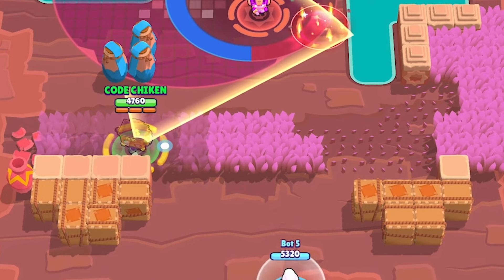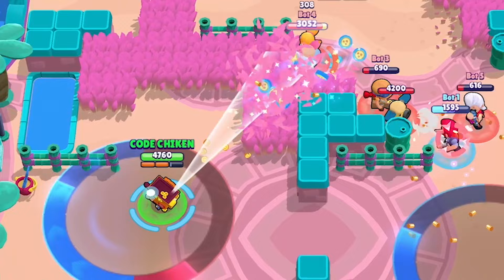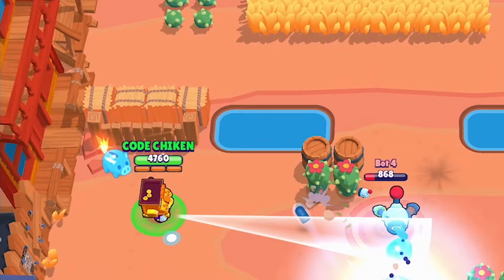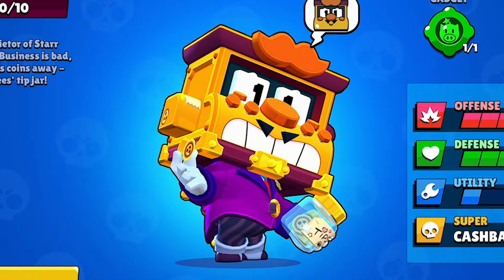When I saw Talon — I mean Griff — I knew I'd just seen one of my new favorite brawlers. Griff has a really goofy design, but his gameplay mechanics are unique and really aggressive. An attack somewhat similar to Gale, but a super that stays in position for a short time before returning to him, and a gadget that blows up walls or enemy brawlers. Griff is a great addition to Brawl Stars, and today I'm gonna teach you how to play him in 60 seconds. Let's go!